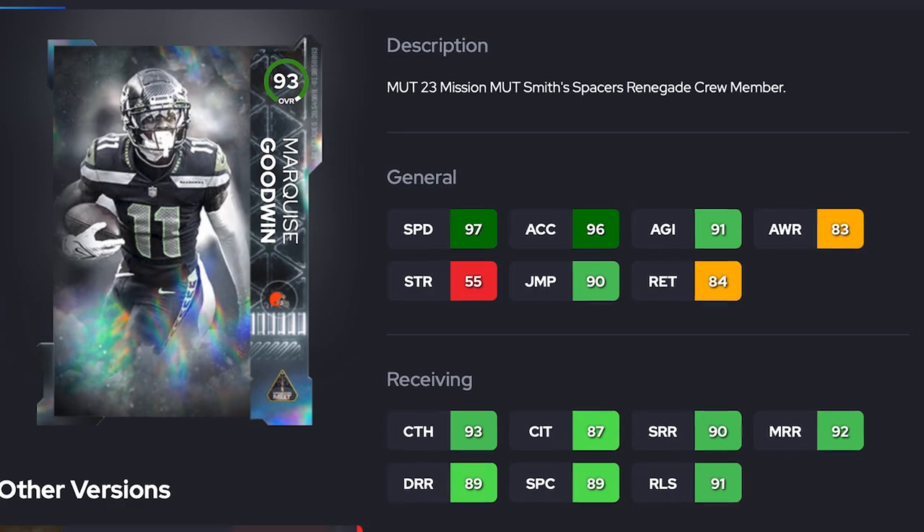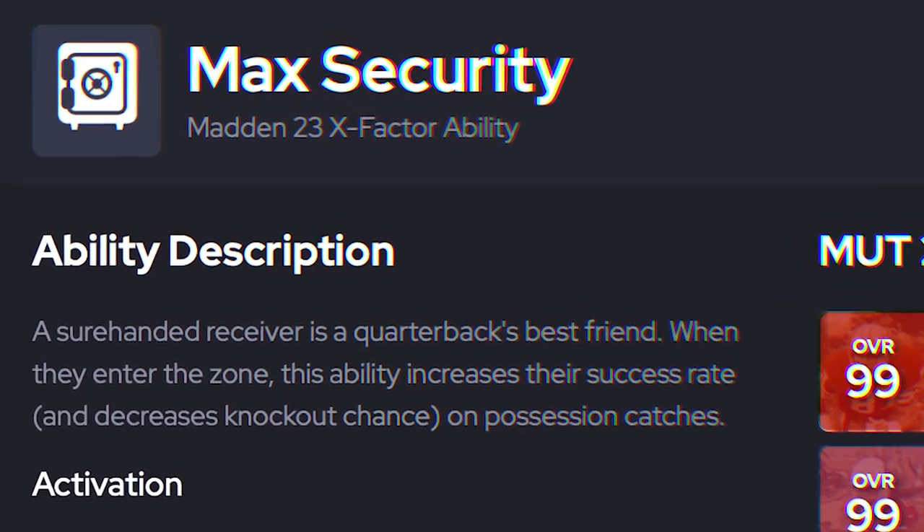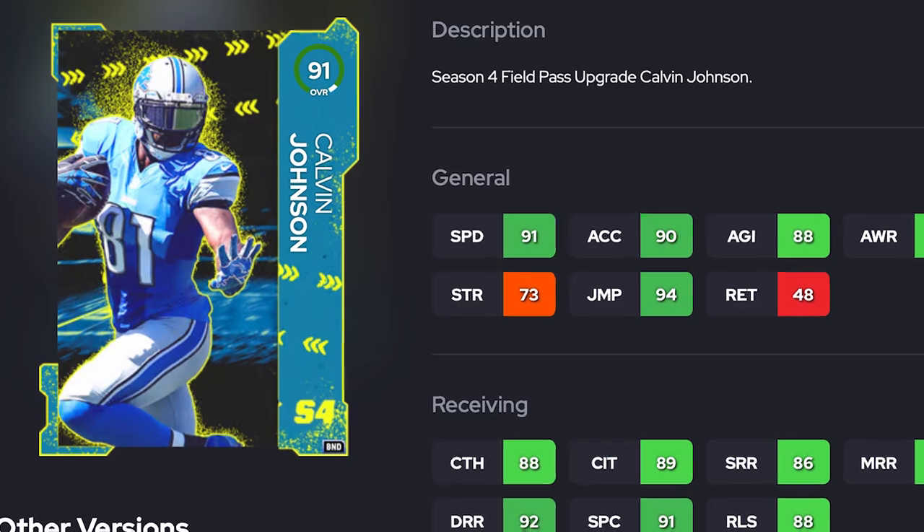This is also an X-Factor you can equip on the AKA Marquise Hollywood Brown item for zero AP. This item will stay on for five plays and then turn off for five plays, so for half the game for zero AP this X-Factor is active. At face value it basically says it gives you guaranteed possession catches. There is also an item — the season four field pass wide receiver Calvin Johnson — which at level 50 fully powered up gets max security as a passive ability that stays on the entire game, and that costs just one AP.